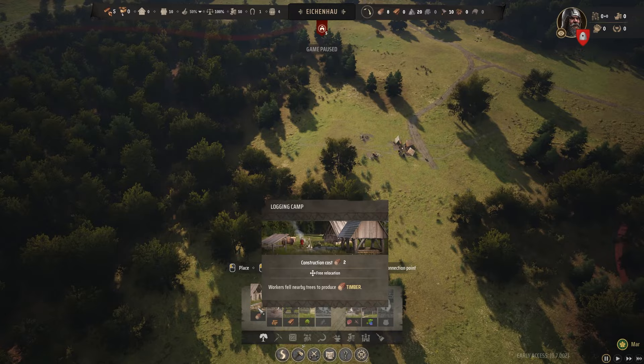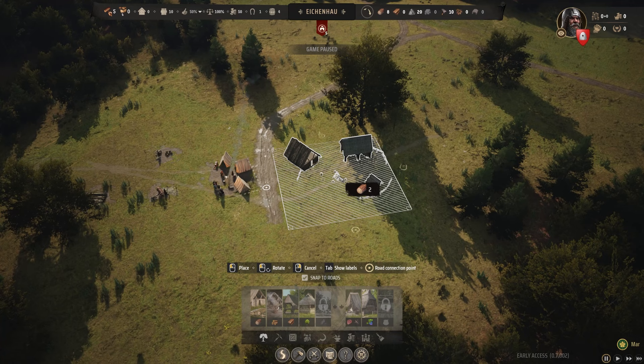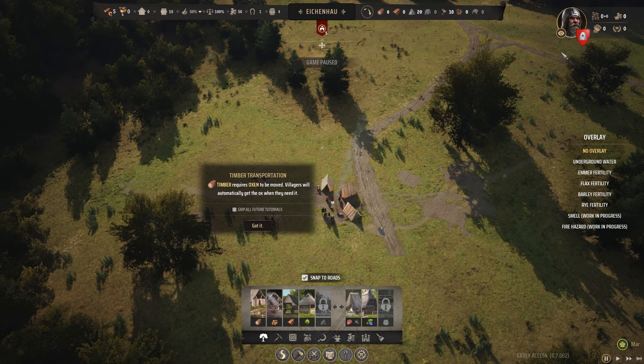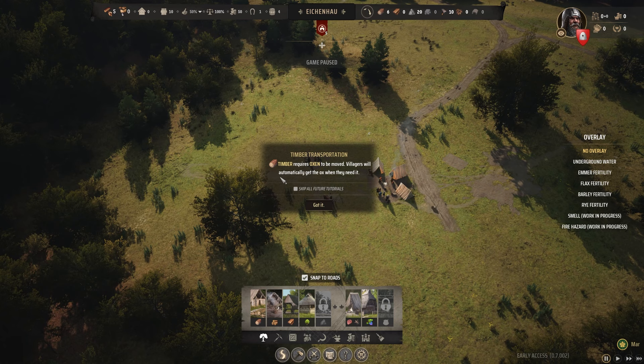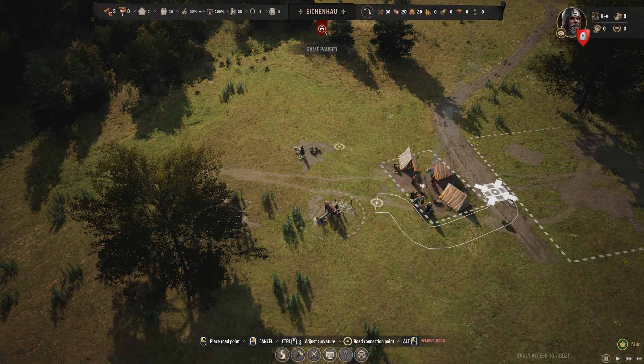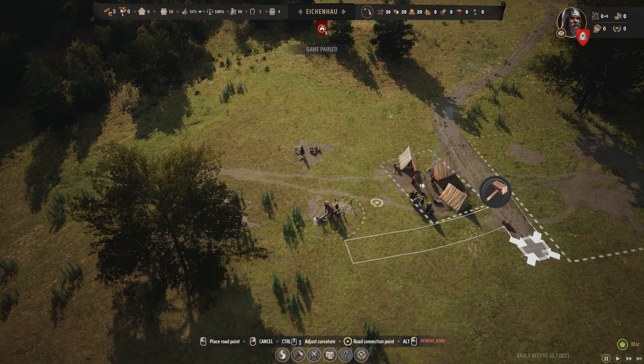Logging camp — we should probably get one of these. We've got a road already. Let's put the logging camp like that — I like that. Unassigned families work on construction automatically. Oh my god, I'm in love with this game already. This is just clean, man. I get to look at my big head the whole time.